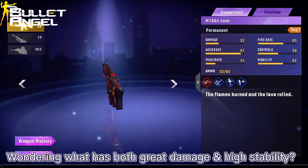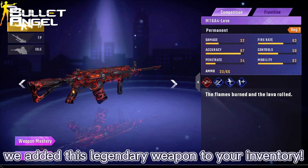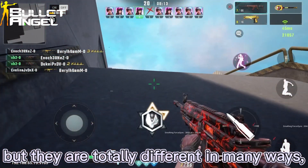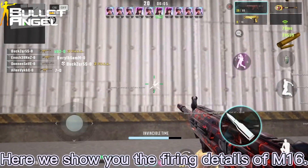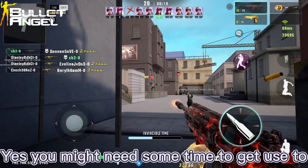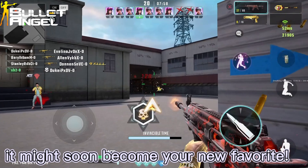Wondering what has both great damage and high stability? Here comes the M16A4. In Season 5 we added this legendary weapon to your inventory. The M16 is similar to the M4, but they are totally different in many ways, such as firing rate and bullet spray pattern. Here we show you the firing details of the M16. You might need some time to get used to and master this weapon, but with its high stability and damage, it might soon become your new favorite.